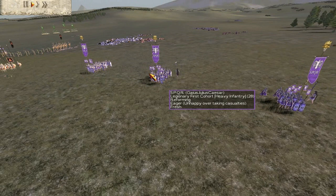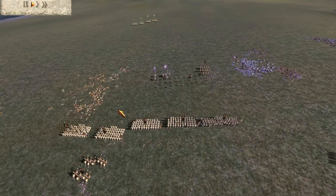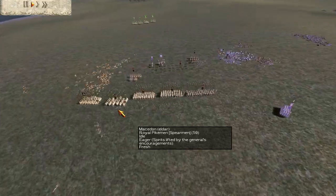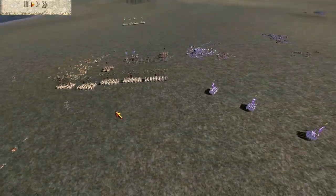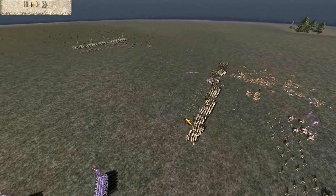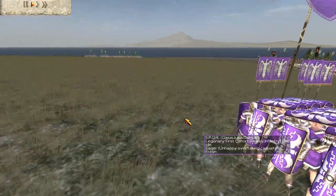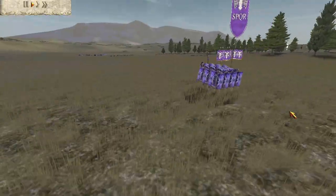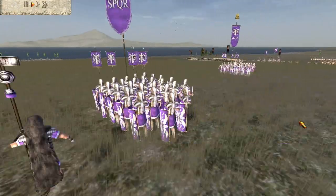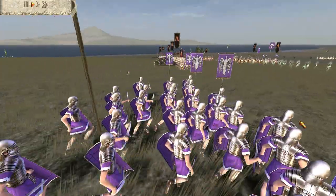If I had been the SPQR player, I would have formed it right behind the main Macedonian front line, simply to shield the flanks from cavalry and add some additional thickness to the line. He was new though, so he couldn't understand that the game had any rules at all. He figured you should just go into battle every battle, no rules.